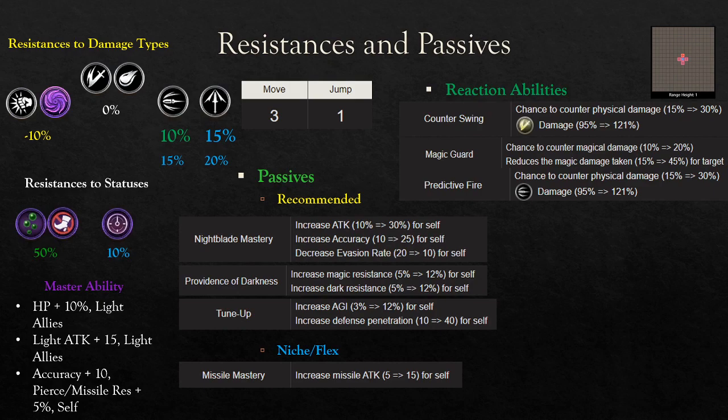For status resistances, unfortunately she has weaker ones — Poison is not super relevant right now. Immobilize resistance is not too bad but you don't see it very often, and those are at the 50% tier so they're hard to land on her. She has 10% Stop resistance which is nice but not 25%, so she can still be stopped. She doesn't have any resistance for Disable or Charm, so she will be susceptible to those statuses.